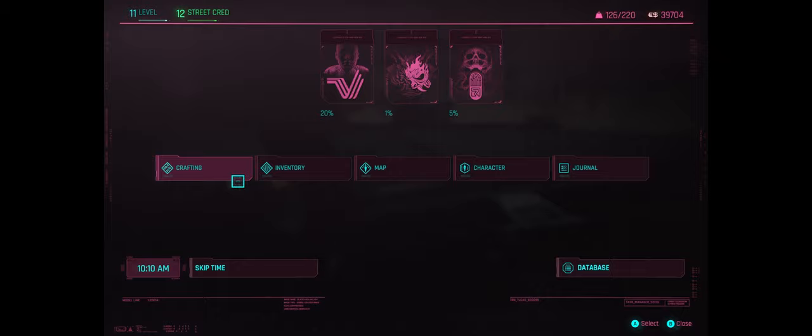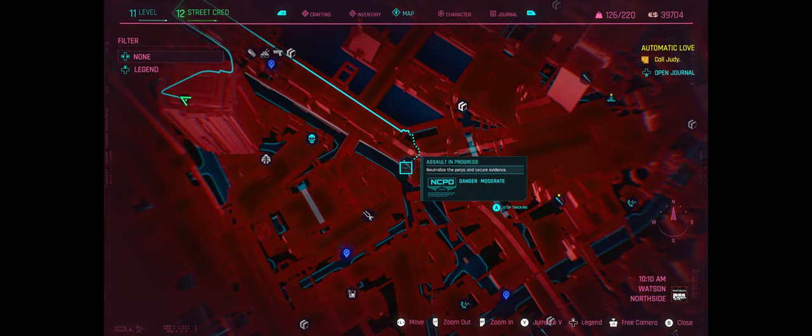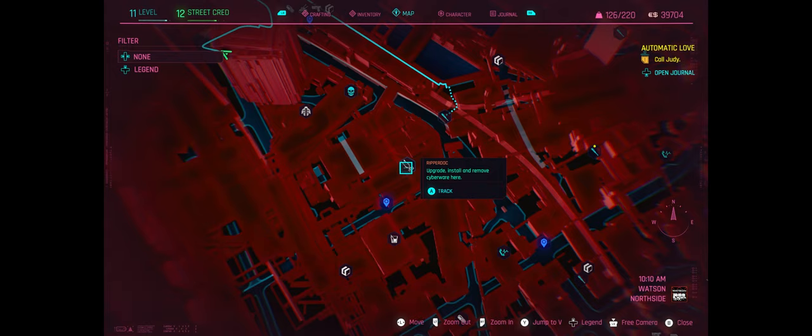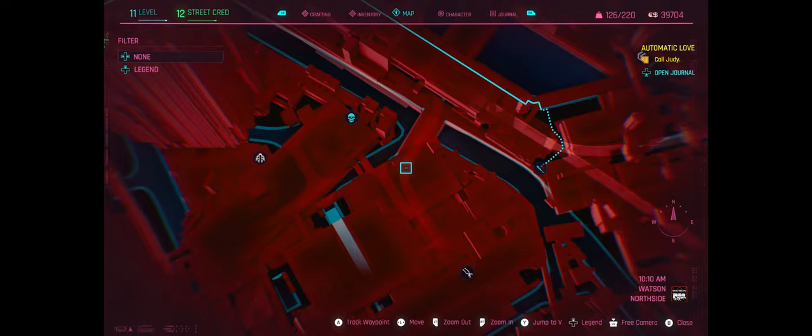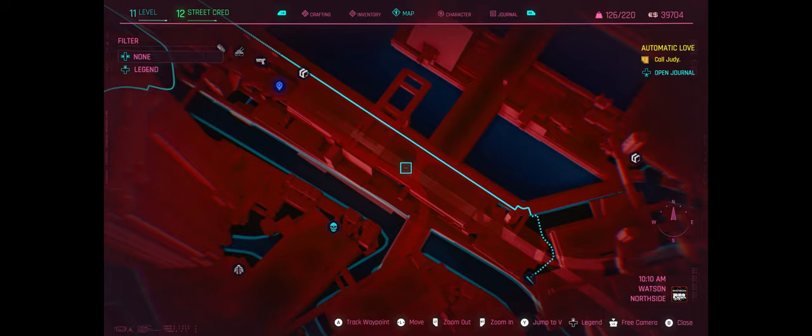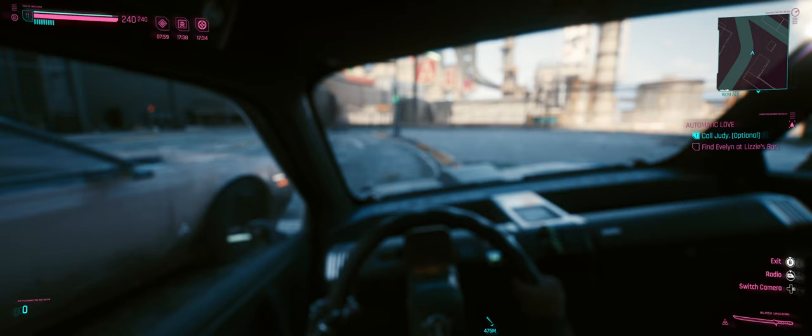Looking at the map and planning what to do next. We were on our way to an assault in progress last time but got caught up with Maelstromers outside Cassius's place. Let's make another attempt at heading there. Looking at it — it's just down the way from that XBD running warehouse where the father and son are currently lying in pools of their own blood. I thought it was on the same premises but it looks like it's just down the road.